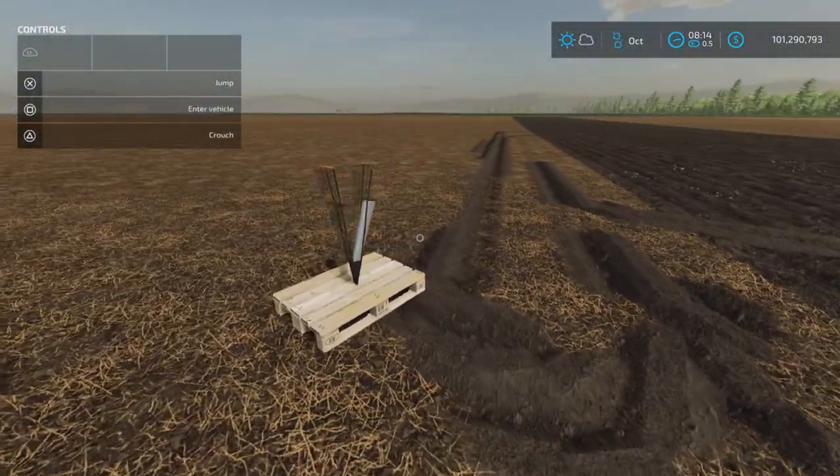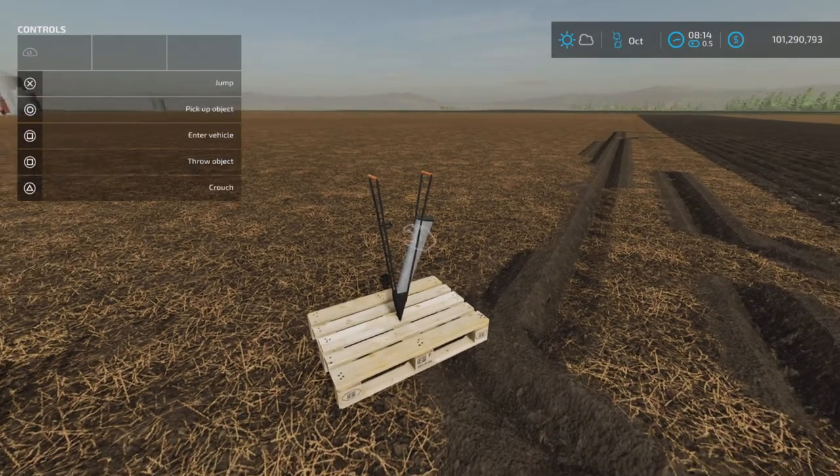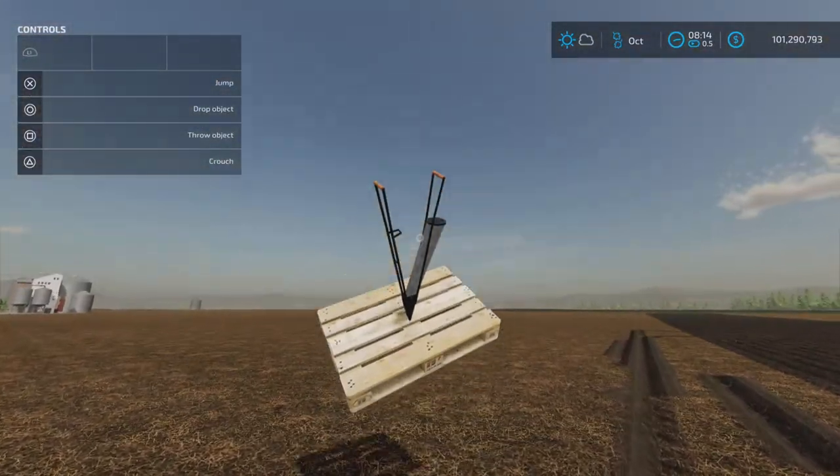And there it is — a pretty neat, simple little tool. That's the Manual Planter by Eric Isaac and Agro Mods: 0.69 megabytes to download and two slots on console. Thank you all for watching, I'm Loony Farm Guy — remember, it's only a game. Till next time!